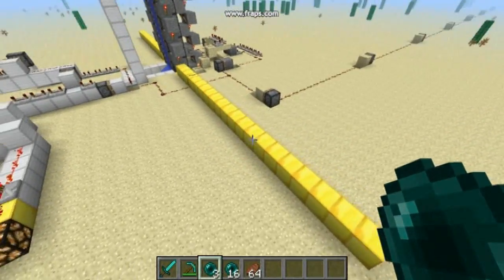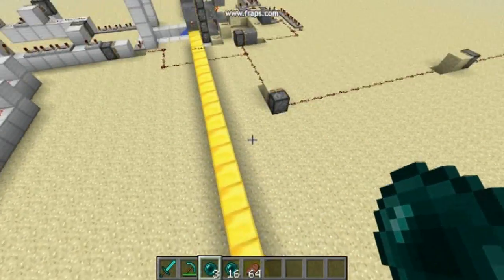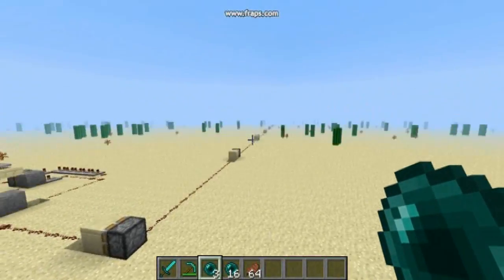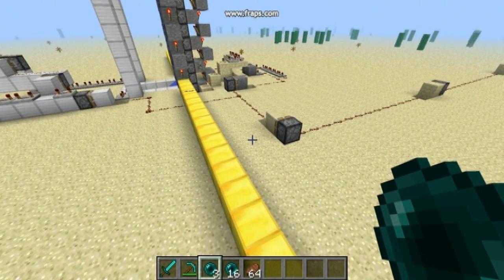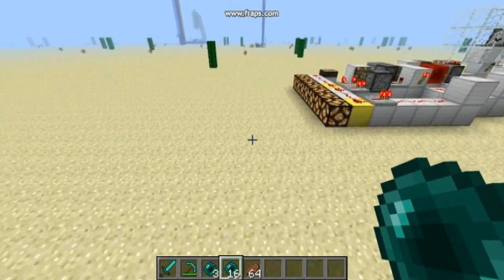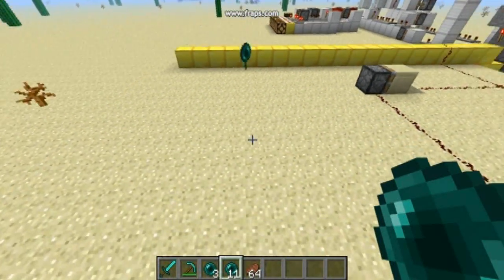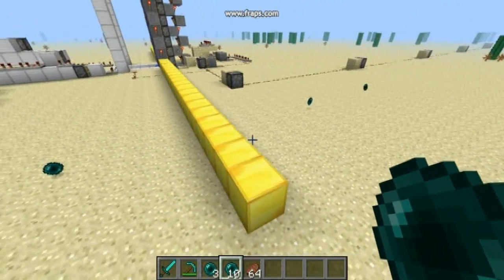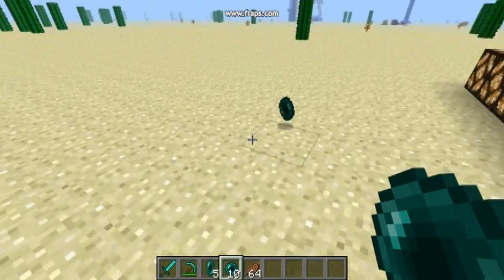In that time, as you're probably wondering what it's for, we will unload this contraption. The enderpearl will become stuck. These gold blocks are actually the border of the spawn chunks — here are spawn chunks, and here are non-spawn chunks.